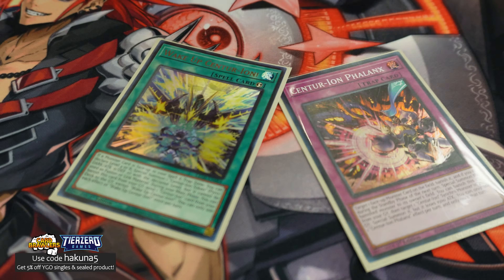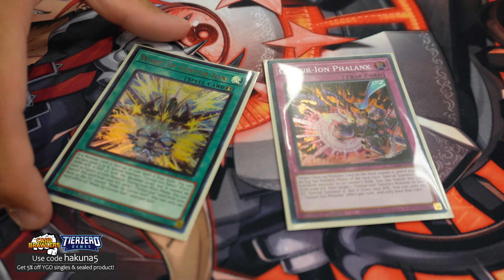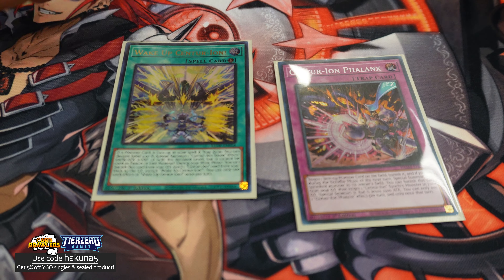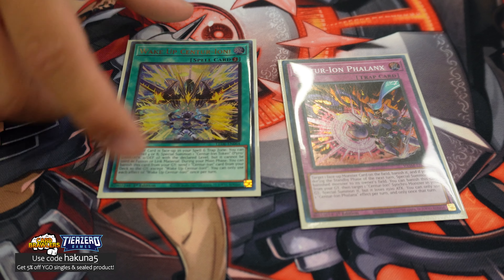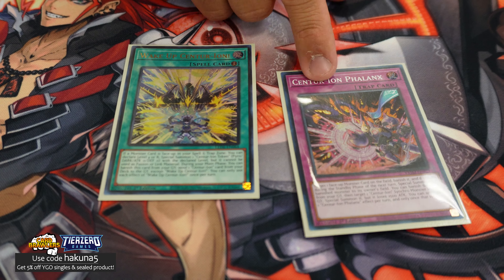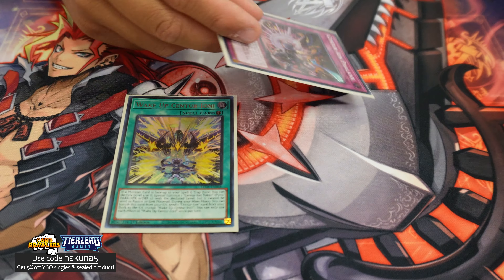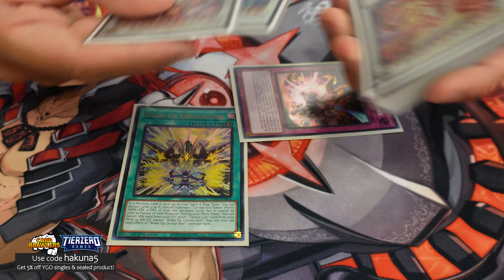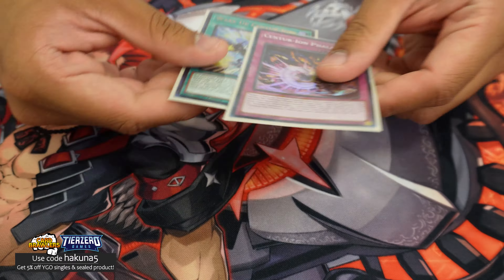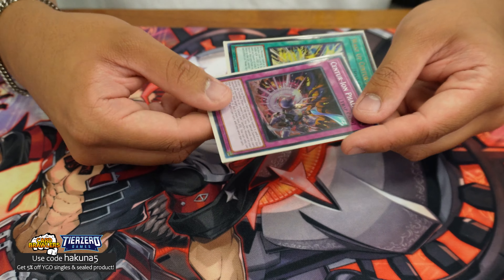1 Wake Up Centurion and 1 Failing. Wake Up Centurion is really good — it'll make a level 8 token or a level 4 token if you want, and then it'll send 1 Centurion Spell card to grave. Most of the time you're setting this. And Failing in grave — you can banish it to special summon one of your Synchrons again. It's a nice on-field effect; it came up once or twice.